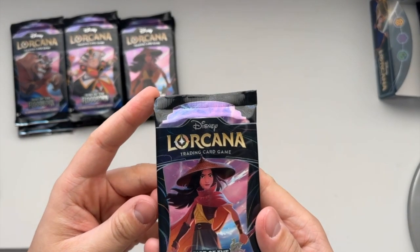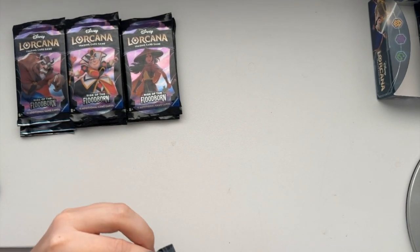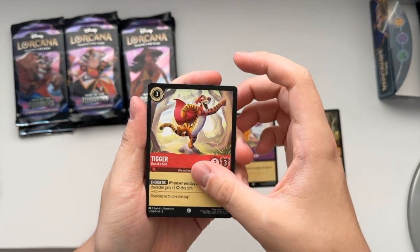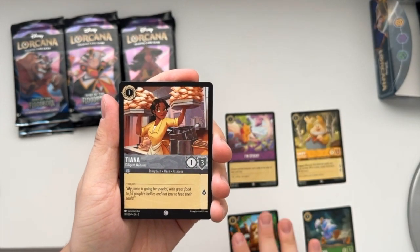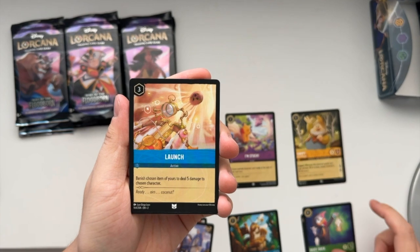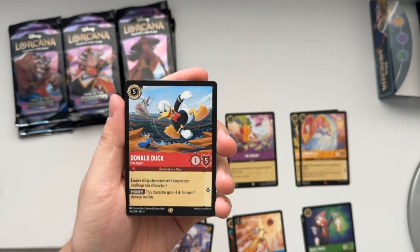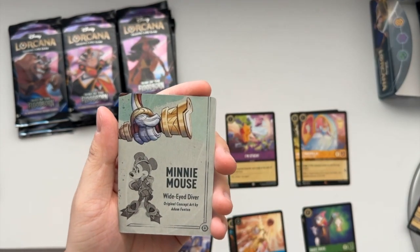We are going to start with a Raya pack. I am hoping for an Enchanted in this booster box, but we will see. Starting off with Happy - I'm Stuck action card, Tigger One of a Kind, Donald Duck Sleepwalker, Owl Logical Lecture, Tiana Diligent Waitress, The Prince Never Gives Up, Daisy Duck Secret Agent, Launch action card. Our first rare is Cinderella Ballroom Sensation, and in our first pack we got ourselves a Legendary Donald Duck Knot Again - really nice for the first pack. And we got Felicia Always Hungry, which is a foil card.